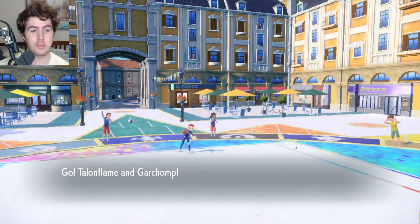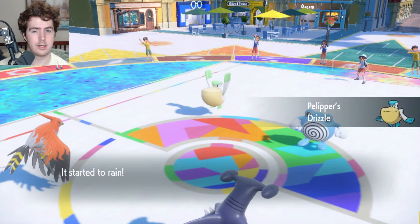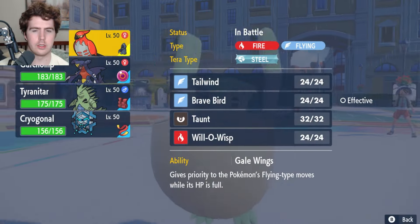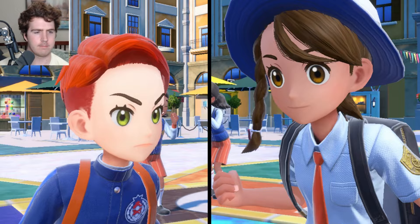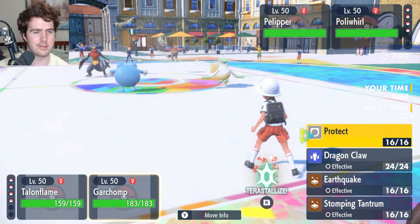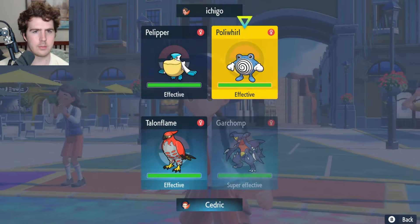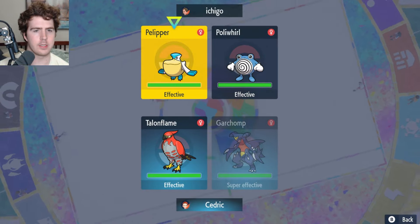They do actually bring the Poliwhirl and the rain Pokemon, which I wasn't really expecting. That's not ideal. Gastrodon in the back would go off here, but let's go Tailwind. The Poliwhirl is a little menacing but I'll just go for a Dragon Claw — get some damage off into the Pelipper.